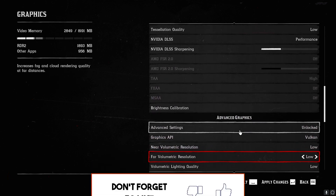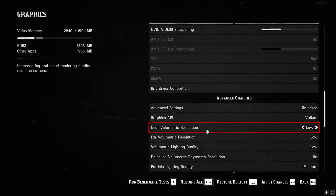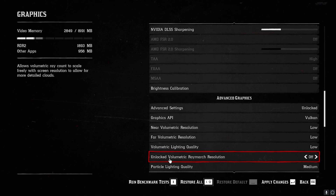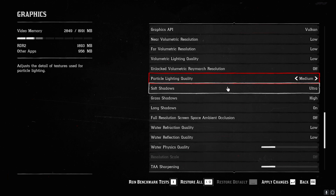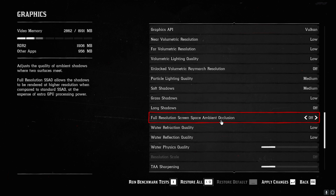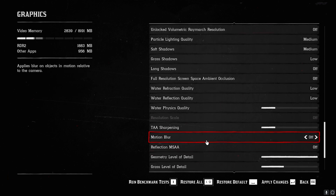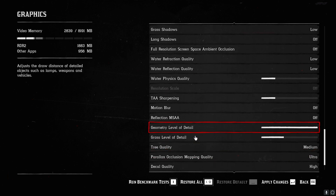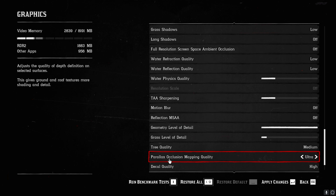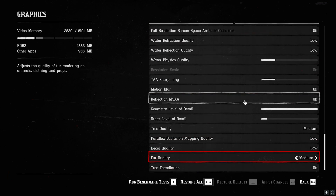Scroll down to Advanced Graphics Settings and make sure they are unlocked. Set Graphics API to Vulkan. Near Volumetric Resolution: Low. Set the next two volumetric options to Low as well. Disable the following option. Particle Lighting Quality: Medium. Soft Shadows: Medium. Grass Shadows: Low. Long Shadows: Off. Full Resolution SSAO: Off. Water Refraction Quality: Low. Water Reflection Quality: Low. Water Physics Quality: Normal. Motion Blur: Off. MSAA: Off. Geometry Level of Detail: Max. Grass Level of Detail: one tick above minimum. Tree Quality: Medium. Parallax Occlusion Mapping Quality: Low. Decal Quality: Low. TAA Quality: Medium. TAA Sharpening: Off.